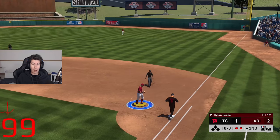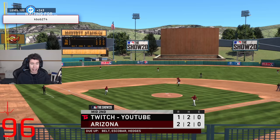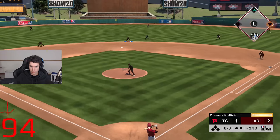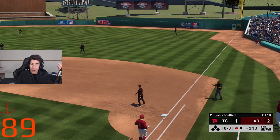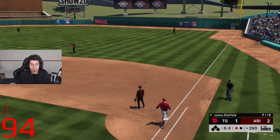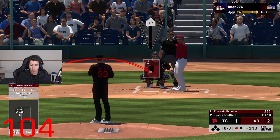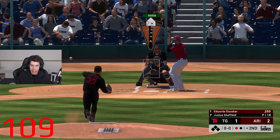We got to work it out in the top of the third inning. Even if we lose, that's okay, but we're not going to lose. I'm telling you all right now, unless I give up more runs, we're not losing this game. There we go — one pitch, one out. We got to throw a hittable pitch here. We want a three-pitch inning. Eduardo Escobar, you're getting a low changeup. I need it to be hittable.